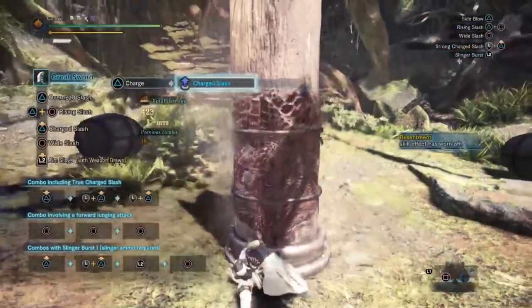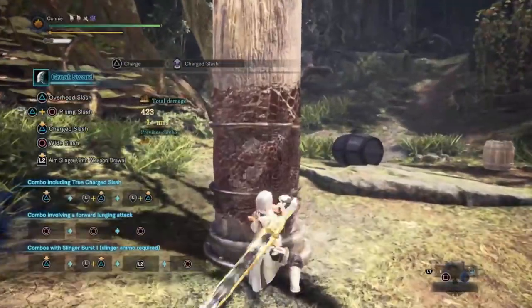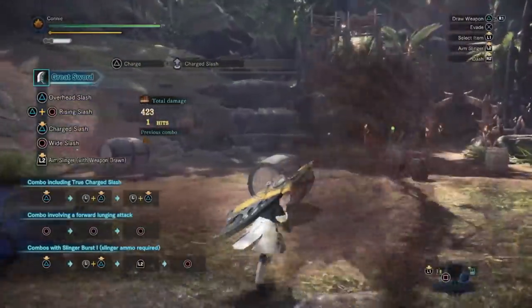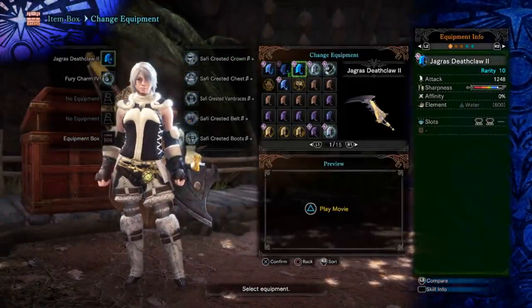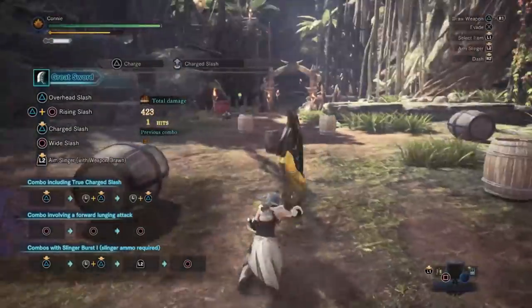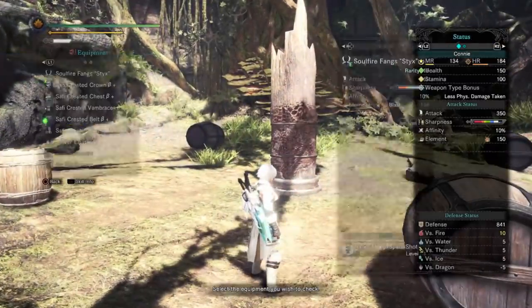Now what we're going to test is whether or not that still applies when you heal up. After attacking, if you heal straight back to full health, there is no Resentment bonus anymore. It makes more sense with great sword when you're sheathing, but it's the same with insect glaive — if health augment fully restores your health at any point and you lose the red bar, it no longer gives you the damage bonus. There's no cooldown; it instantly removes the ability. So if you're planning on using Resentment, make sure you don't have too much health augment.